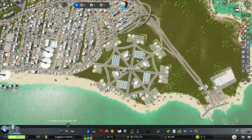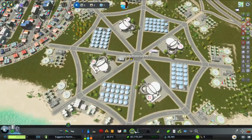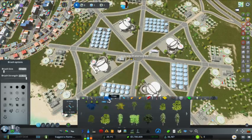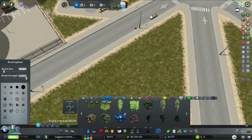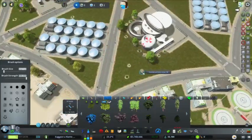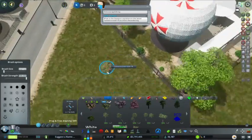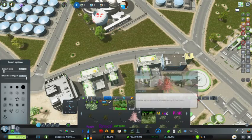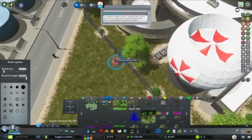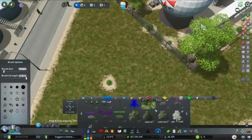It almost would have been nicer to have those on the inside, but it just probably wouldn't work out that way. They're moving into my city — they obviously have to make some sort of compromise, just like everybody else. The big question is: do we have blood-red trees? I'll definitely keep those.